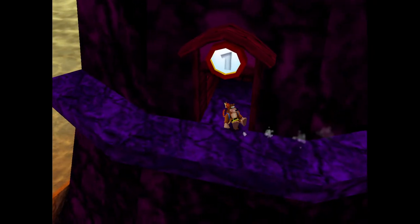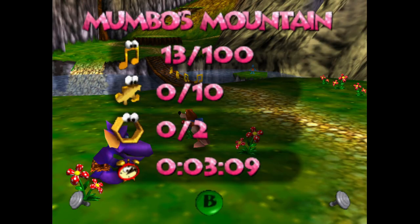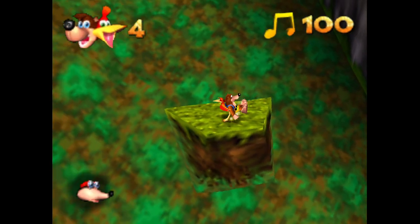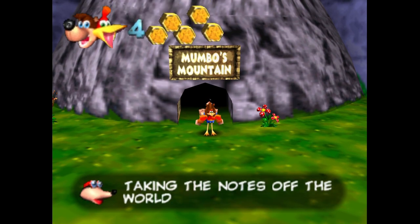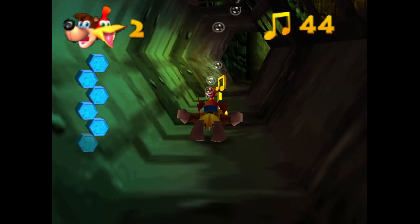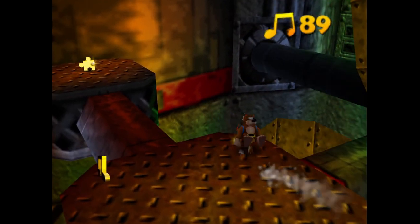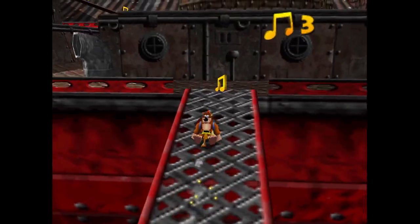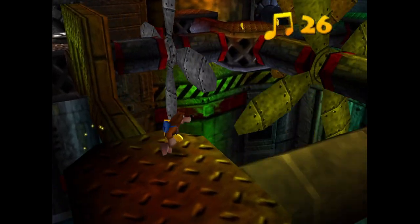Let me explain how Banjo's note system works for those who aren't familiar with it. In the original game, there are 100 notes scattered throughout each world that you have to collect. This sounds simple enough, but there's a catch. Every time you leave the level or die, the game saves the total amount of notes you've collected and then resets all the notes in the level. If you want to save a higher note score, you have to collect more notes than before. So if you died with 89 notes, you have to collect 90 or more. You can't just collect the notes you missed — you have to go around the entire level again.